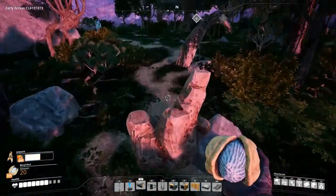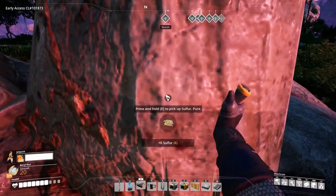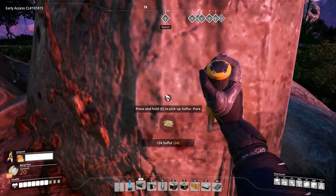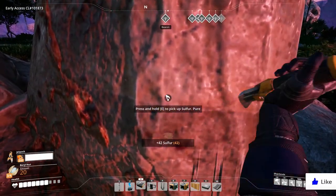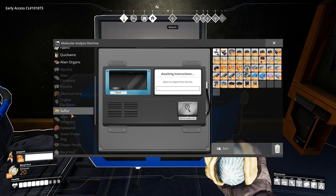Like most raw materials in Satisfactory, there are little nodes scattered throughout the planet that you can mine with your hand tool. Here we have Sulphur. To unlock the explosives technology, you need to unlock the milestone in the hub by scanning the Sulphur in the MAM scanner.